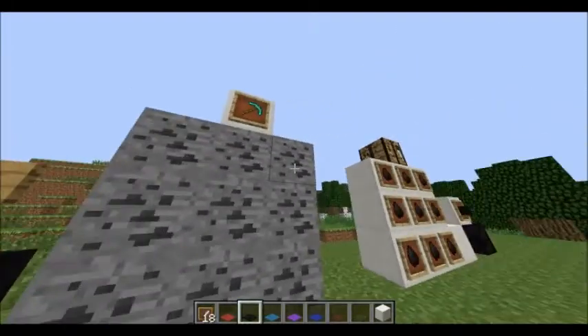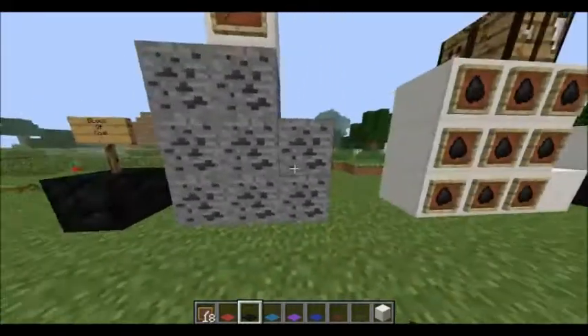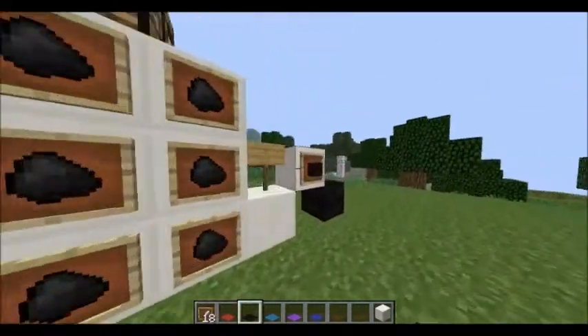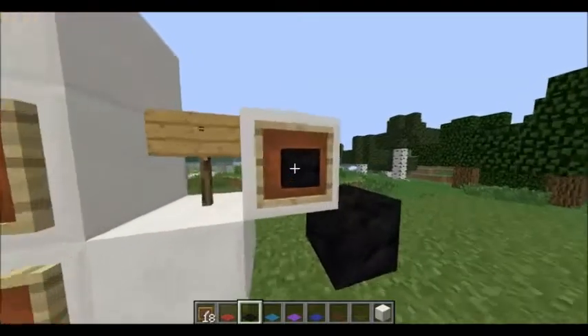You can also get a block of coal by mining nine pieces of coal and putting them into the crafting table like so, and then you'll get one block of coal.